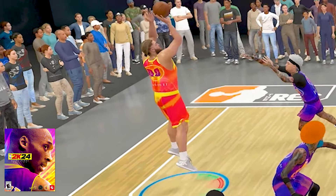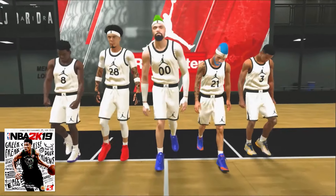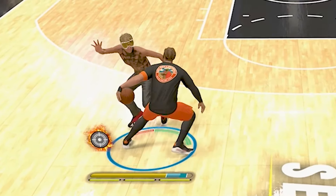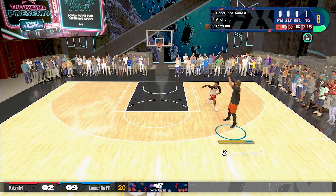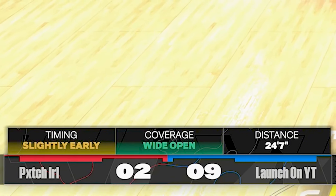The NBA 2K franchise isn't really known for making big changes between games. For example, the rec center has pretty much stayed the same since 2K19. But there is one thing that 2K24 added that has never been done in any other 2K game: a distance counter. Every single shot you take, green or miss, the game shows how far away that shot was.